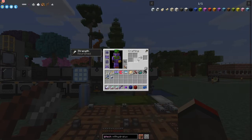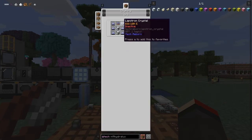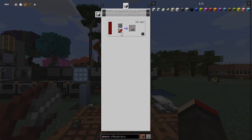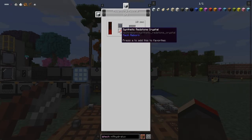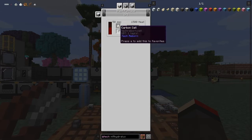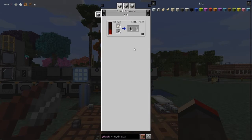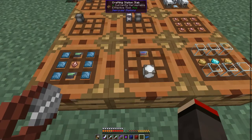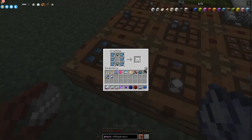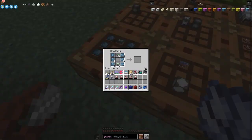Going back to the MFSU recipe — these are fairly expensive. We need energy crystals: basically one stack of obsidian plus silicon plates. I found a good way to get silicon plates — use quartz dust in the blast furnace. Two quartz dust and two carbon will make two silicon, and two silicon will make one silicon plate. That's the process I've been going through. We need six of these energy crystals.